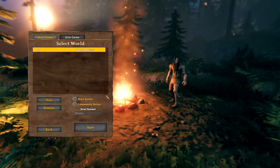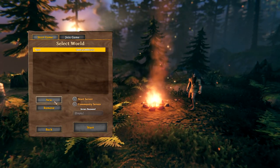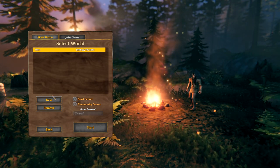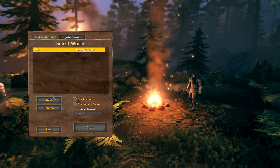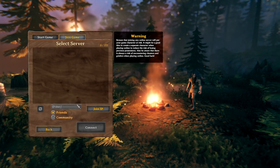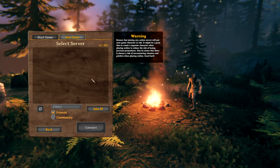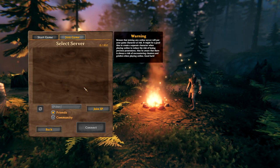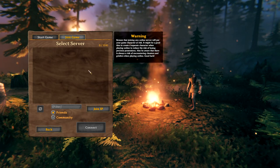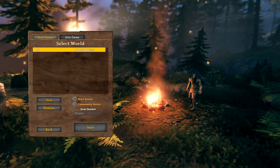Now we can start a server - you can start your own single player world, just hit start game. If we were going to go into our single player world we would hit new, but first I'm going to show you guys how to get onto a server. Some of you guys may be trying to play with your friends or have your own servers. At the time of this recording, I can't get any of the join game server stuff in game to actually work. I don't know if it's just not functioning currently or if it's going to be fixed, but at the time of this recording it doesn't work.